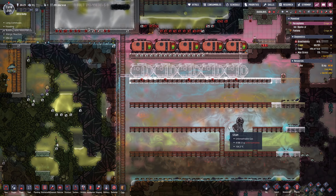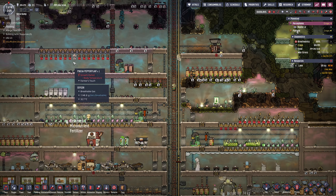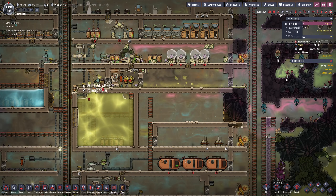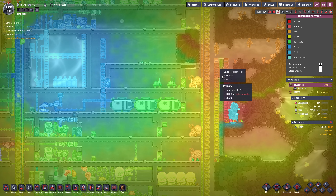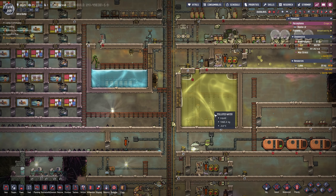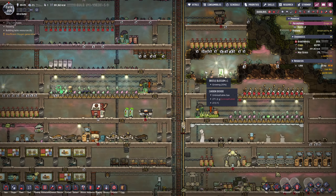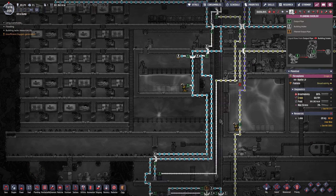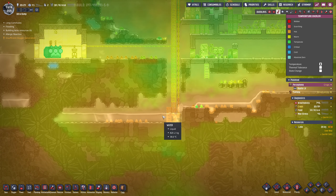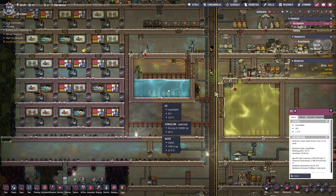We need to dig out some more of this stuff. This vent is creating a lot of heat, which I actually need over here. Is there a way I can transfer this heat from here to there? The temperature is rather warm in this area. This polluted water keeps cooling everything down — it's just such a low temperature from digging out all this polluted ice.